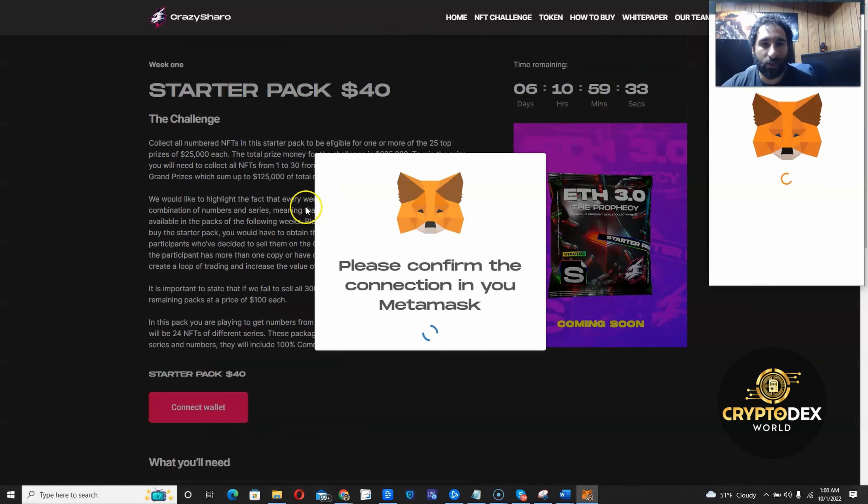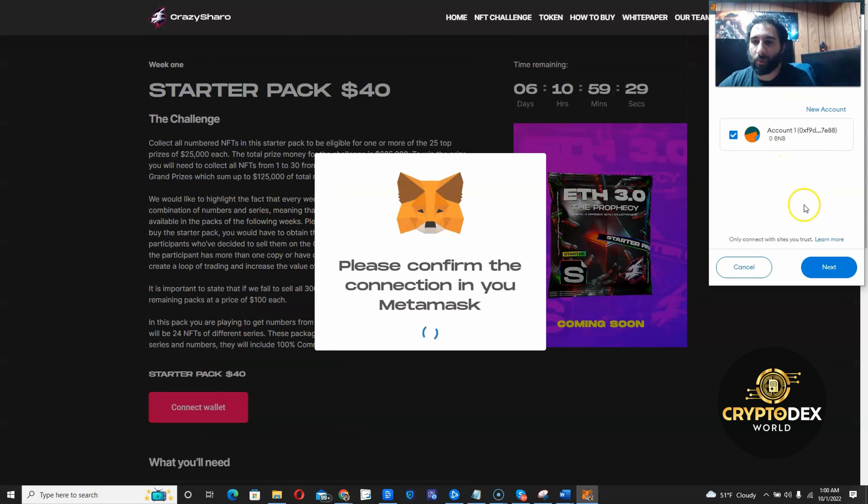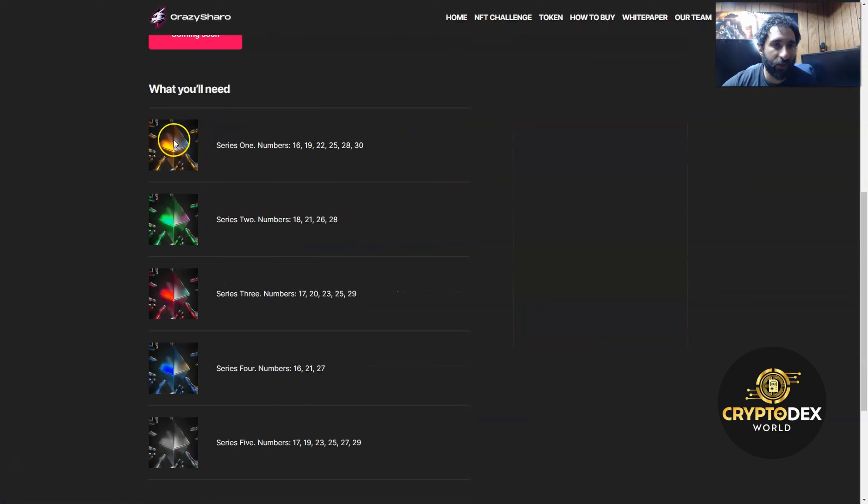All you got to do to get started is click Connect Your Wallet. When you see MetaMask pop up, you want to have MetaMask installed, whatever browser you're using. Click Next and click Connect. You can see Crazy Sharo is connected right here and there are different packs.